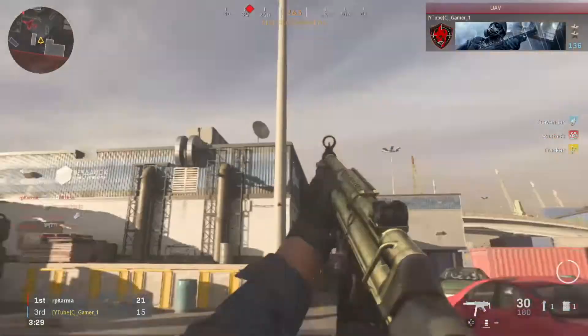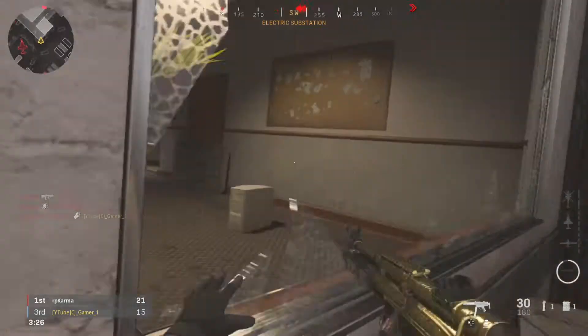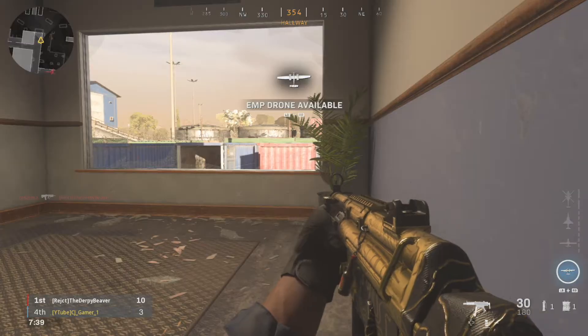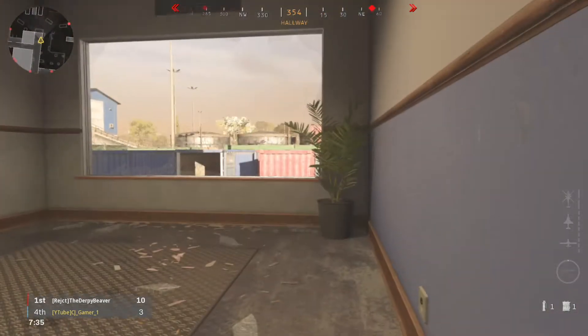Now onto the field upgrades. You can go with whatever you want, but I use the EMP Drone. Because this class doesn't focus too much on field upgrades, I've chosen to use the EMP. It's great to build up and hold onto it for when you need it. The best times are to aim for people grouped up, someone at an exposed camp spot, or to take out streaks like a sentry gun.